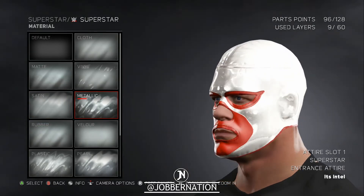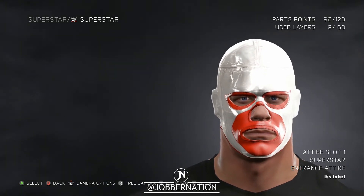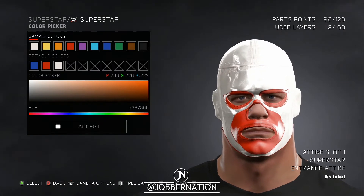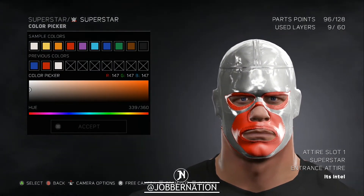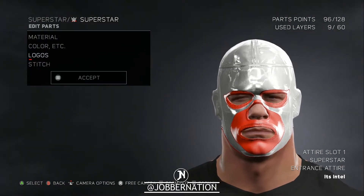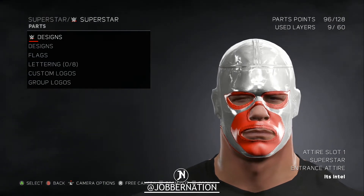Is this metallic? Yeah, okay. That looks good! You can actually tell — look at the face, you can tell that's John Cena's face. We're gonna change the first color to just a little more silvery. As for logos, in the picture it doesn't have any logos, but I figure why not?